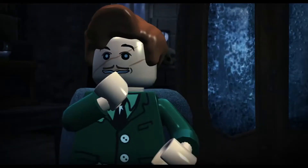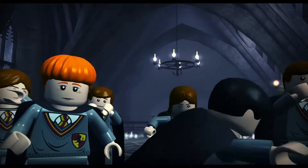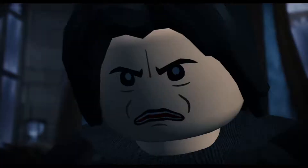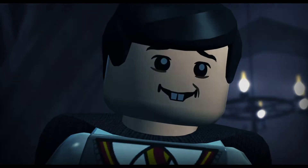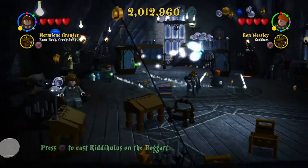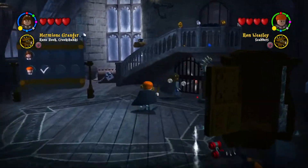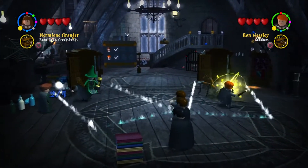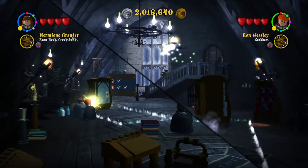Here we get a little cutscene where he shows us how you can beat whatever you're scared of. We see that Neville, for example, is very scared of Professor Snape, so he has to think of something funny about him and do some wizardy stuff on him. I speed up a little bit but we're going to need to shoot four of those blue books — you can see me do all of them as Hermione. There's a second one, then up the stairs there's another one on the ledge.